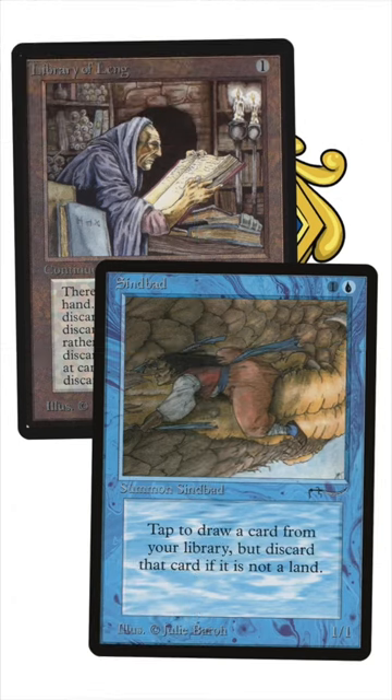When you've got Simbad and Library of Lang together on the battlefield, you can use Simbad to draw a card — if it's not a land you have to discard — but Library of Lang tells you that you don't have to if you don't want to. So if you want to keep the card, put it back on top of your library. What a great way to dig through your deck.